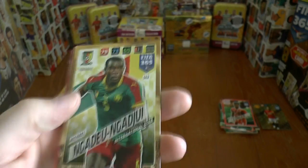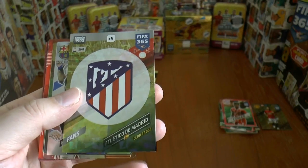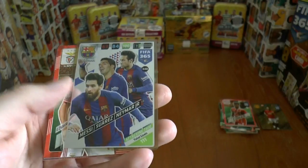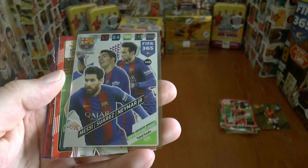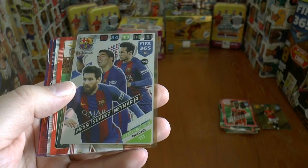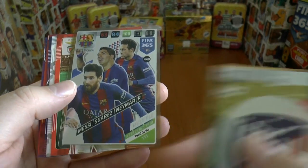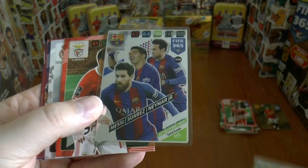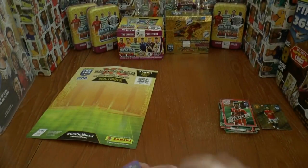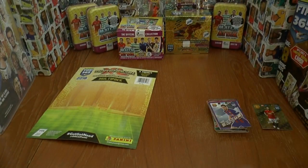Next up we've got Ngedo N'Gadji — I'm sure I'll pronounce that wrong but never mind. Then you've got an Atletico de Madrid fans card. And then you've got the MSN multiple card — Messi, Suarez and Neymar in their final card together, as Neymar has now left for PSG. Salvio, Sergio Ramos, Draxler, El Shirari, Julio Cesar, and finally Busquets completes that multi-pack opening.